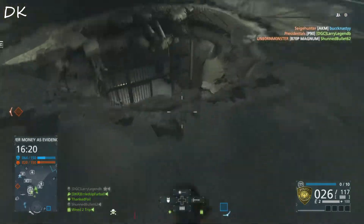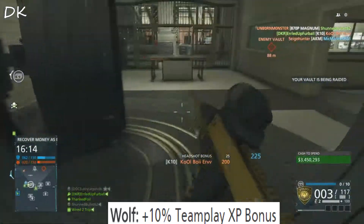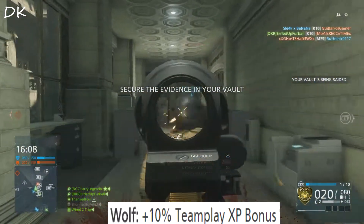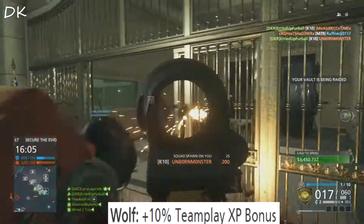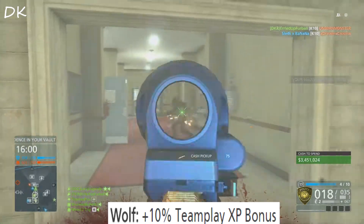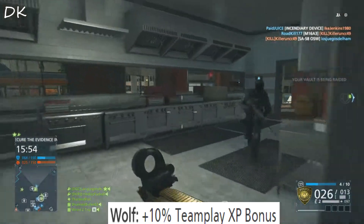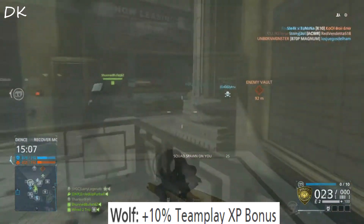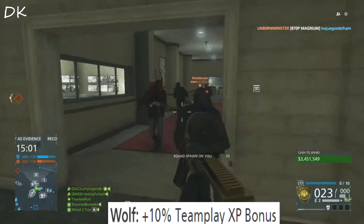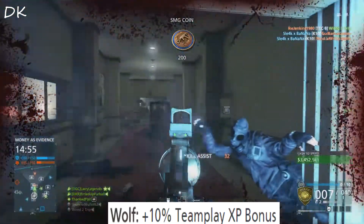Now on to the Wolf Mask, one of the masks we already have unlocked, but the ability for the mask isn't there quite yet. The Wolf Mask gives you a 10% team play XP bonus. For those who don't know, team play bonuses relate to anything involving helping your team out — guarding your teammate, helping bring money from the pile to your vault, driving around in Hotwire while friends shoot people. Pretty much anything team-oriented earns you a 10% team play bonus. I don't believe this Wolf Mask will be used that often, other than the fact that it just looks really cool.